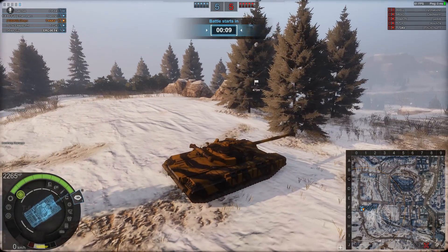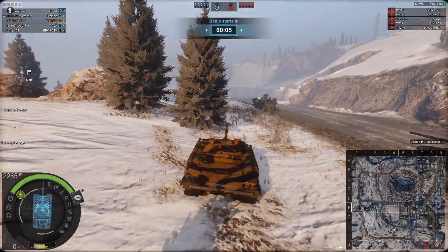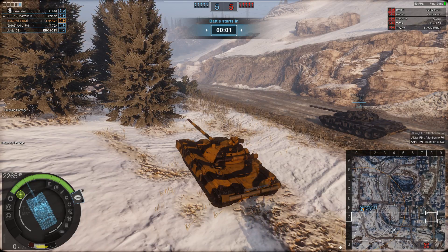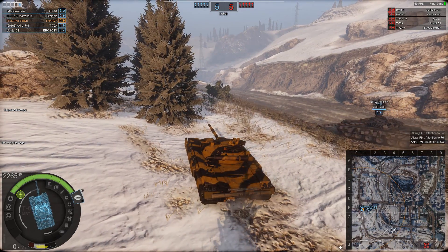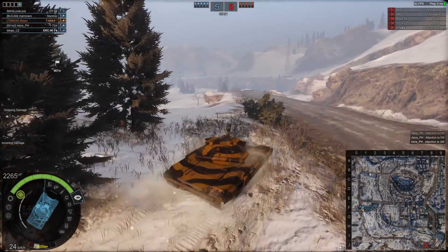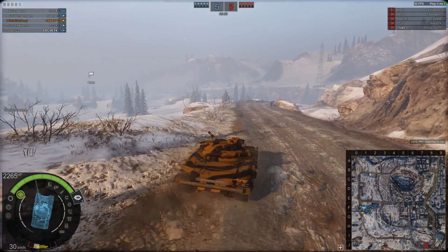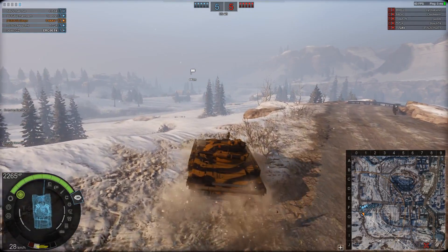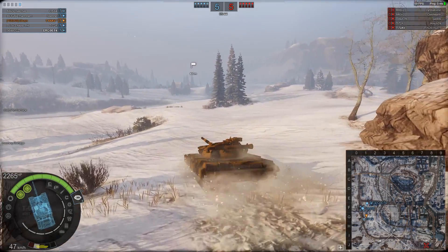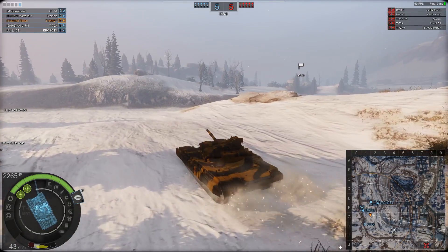Our second game is on the Cold Strike map — a five versus five skirmish, but this time it's all tier fives. We've got an OT-64, a Starship, myself in the Hunter, a T-72A, and an ERC-90. Enemy team has an M60A3, a BMD-2, a T-64A76, a T-72A, and a T-72AV. Again, I decide to go as aggressive as I can, knowing that the armor on this tank is pretty darn good.